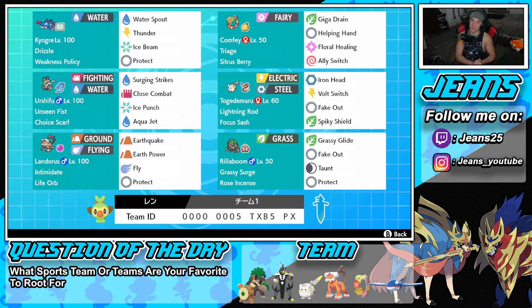Bottom left is Landorus with life orb — it's got intimidate, earth power, earthquake, fly, and protect. Last Pokemon is Rillaboom. This Pokemon works perfectly with the team — we've got grassy surge for terrain control, rose incense acting as a miracle seed for a 20% grass move increase, grassy glide for STAB, fake out for flinches, taunt to shut down opposing support mons, and protect as the fourth move.